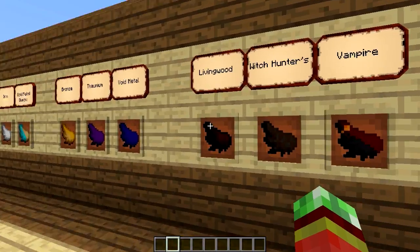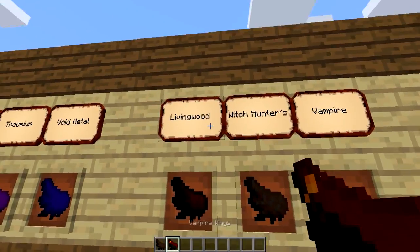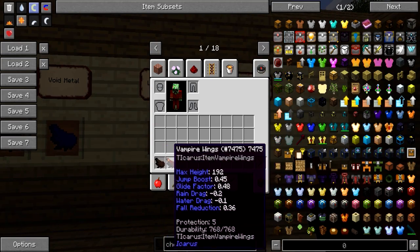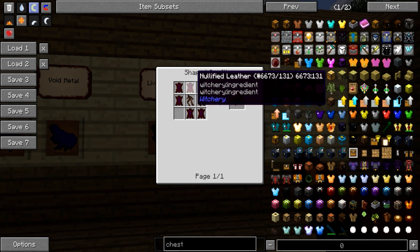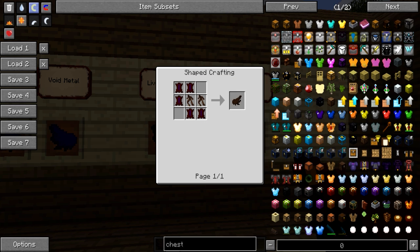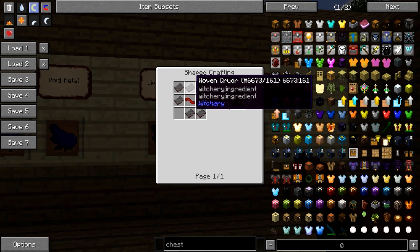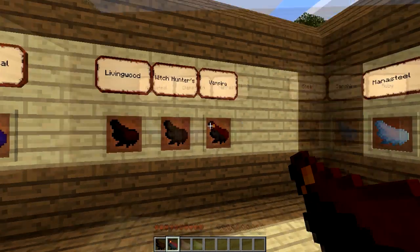Next we have Witchery integration, being the Witch Hunters and the Vampire wings. You are able to make Witchery-style wings if you have the Witchery mod installed — five pieces of Nullified Leather and two Mandrake Woods for the Witch Hunters wings, and the Vampire wings are made using five pieces of Woven Crore and a Tongue of Dog.